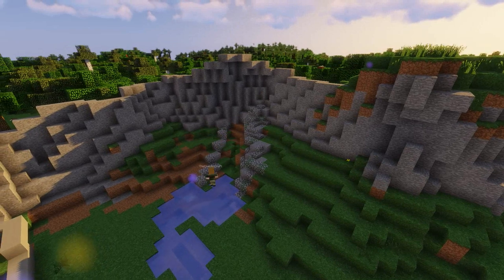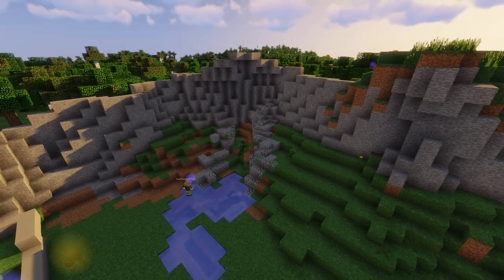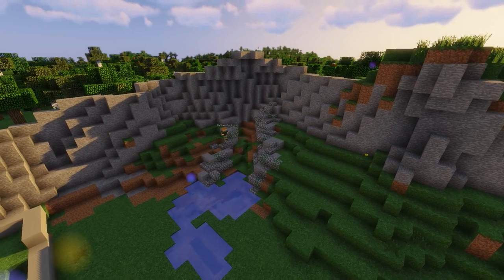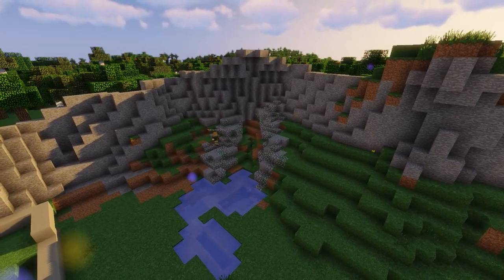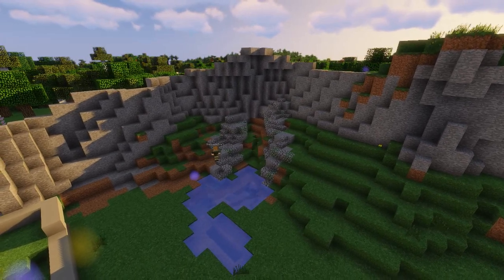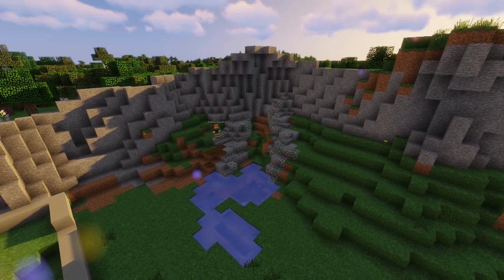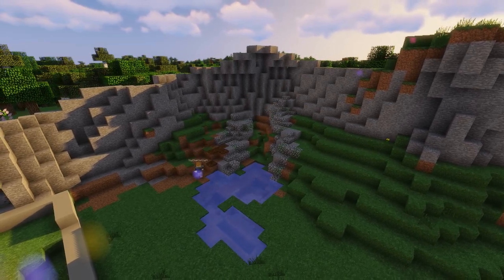I decided to do this moss cobble, cobblestone, andesite channel for the river. To be honest, I kind of feel like I really overdid it — it kind of seems a bit too over the top in my eyes. I don't know if it looks too over the top, but I kind of feel like I made it too much.